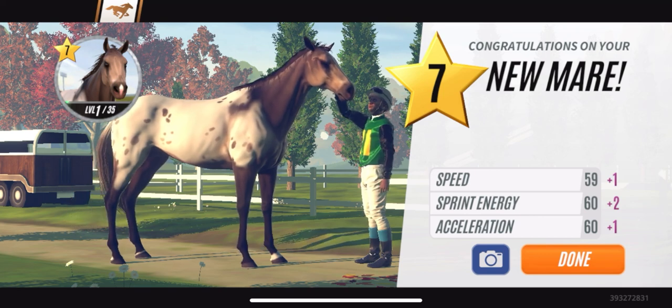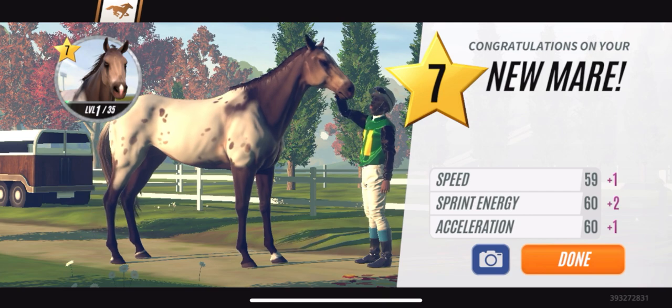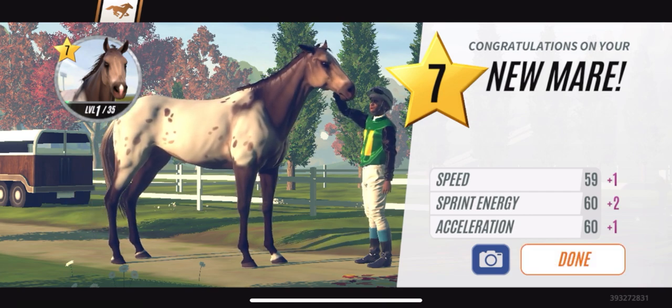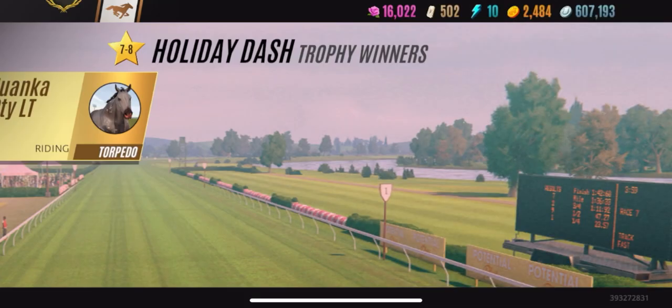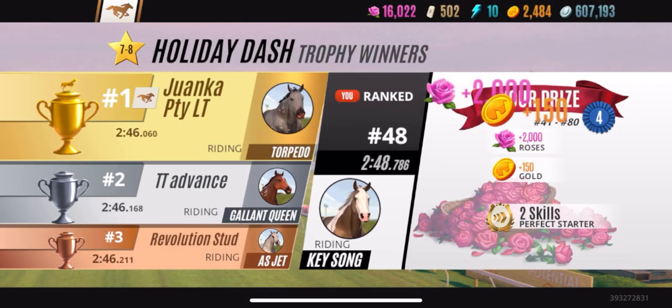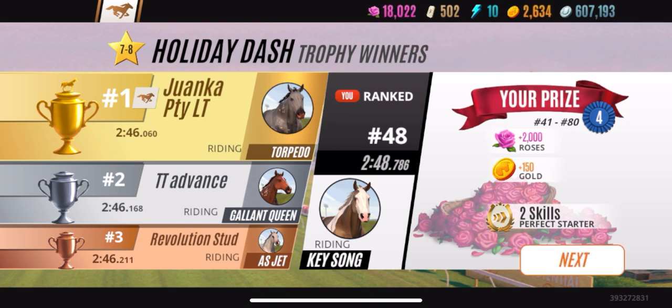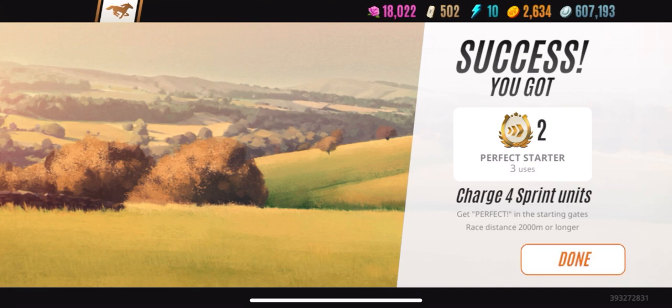60 is the number we're looking for when it comes to level seven mares because that's the highest you can get. So I'm gonna have so much fun breeding this Cloudy Appaloosa because it's most likely gonna give me a perfect level seven — I just gotta find that match and make it happen.